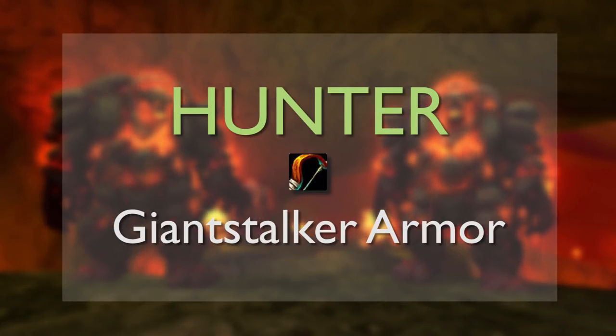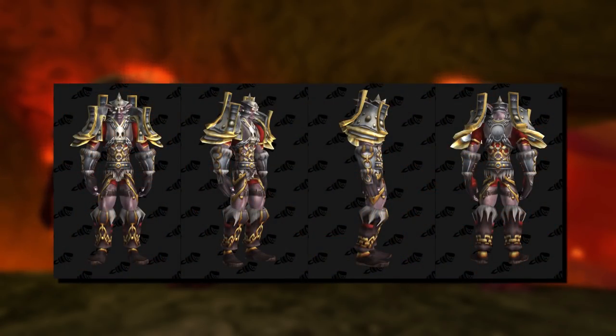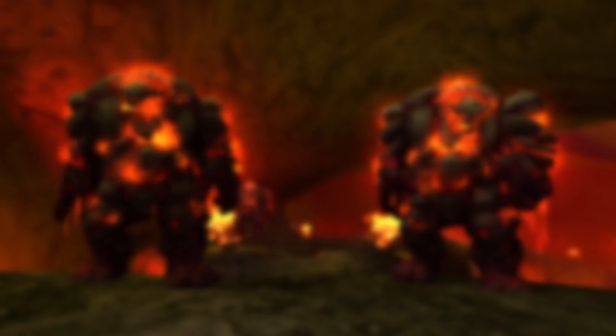The Tier 1 Hunter set is called the Giant Stalker Armor. Level 60 hunters wear mail armor, and the set displayed here has elements of mail with some chain links decorated around the set combined with some fur-lined areas as well. The helm covers your eyes so they glow in an orangey-yellow color.